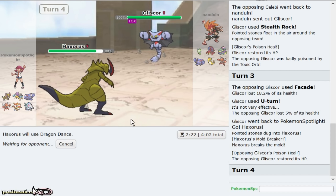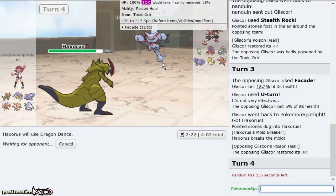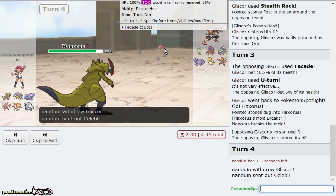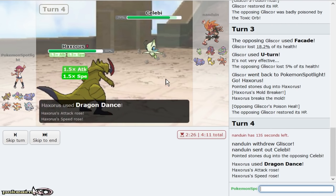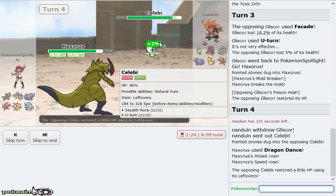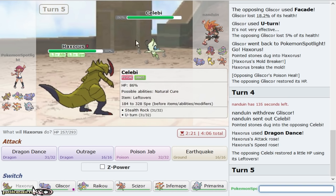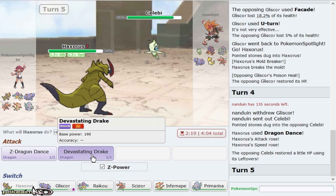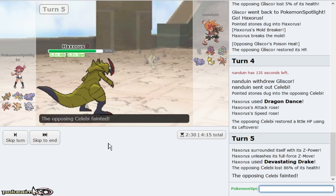It just needs to literally be there, so I'm Dragon Dancing up right now. My plus-one Z-move should OHKO everything and I really don't care what he brings out — Haxorus is gonna break through something. He gives me his Celebi right now, so I'm going to pick up a KO. That opens up the door for Raikou. All I need to do is get rid of Gliscor and then Raikou can win.